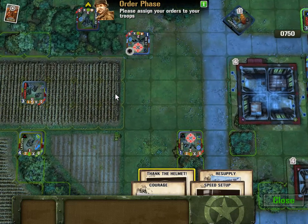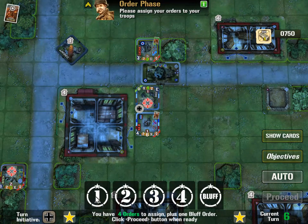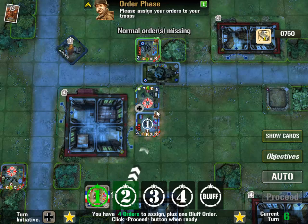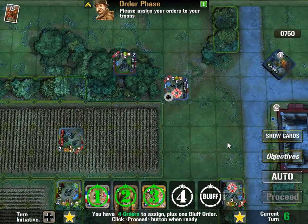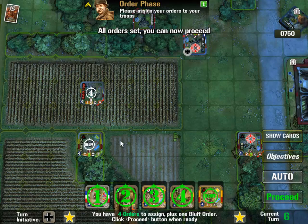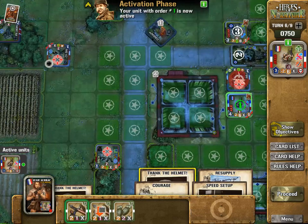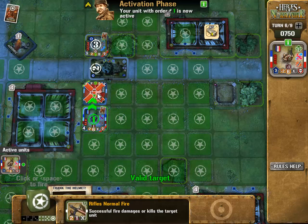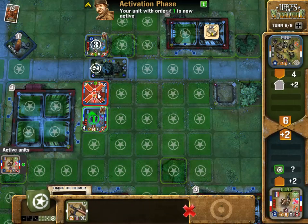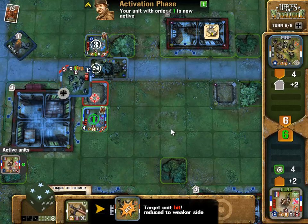I have no idea what happened there. So I really, really want to kill this unit here. Bluff with this one - okay let's see how that goes. Can we shoot adjacent? We can! Plus two, I need to beat six. I haven't beaten it though - but that is enough to reduce it. Okay, proceed.